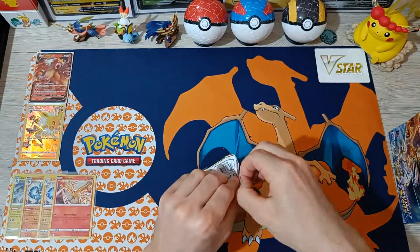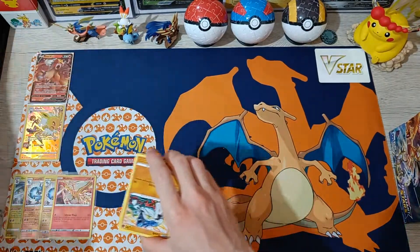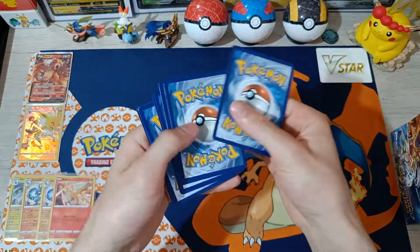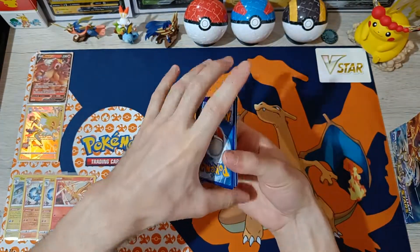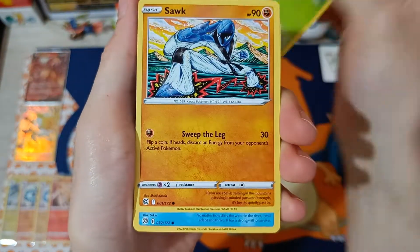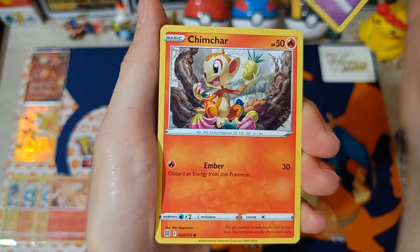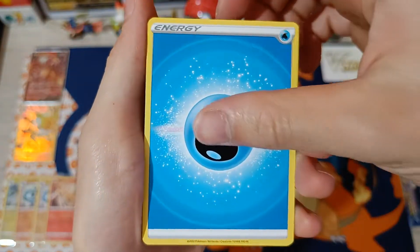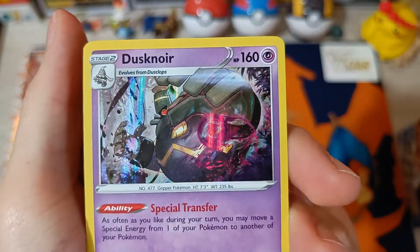Number 11: Ultra Ball, Vibrava, Tropius, Assault, Corphish, Chinchar, Energy, Reverse Staryu, and Holographic Dusknoir.